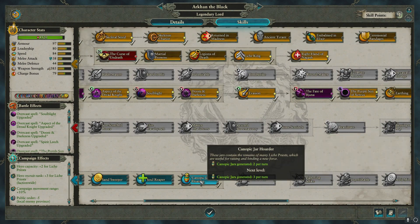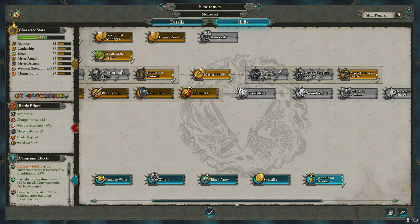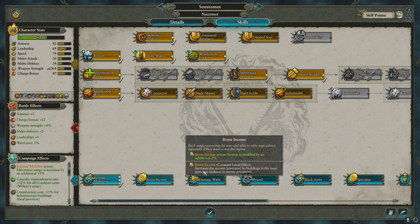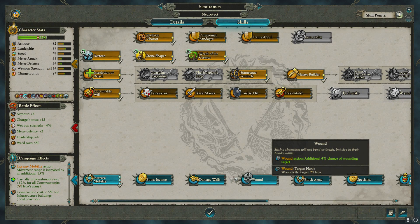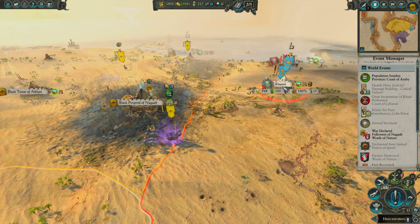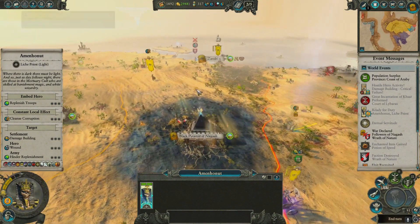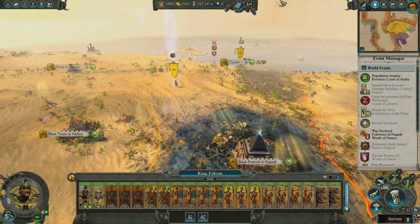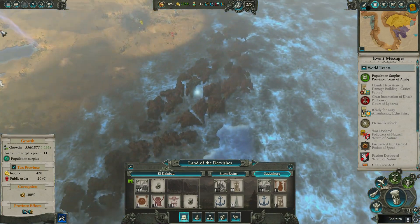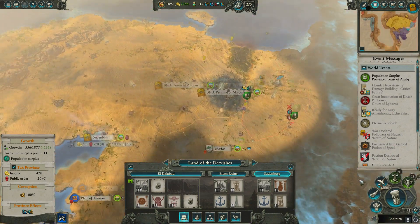We really need this lightning strike, so let's go ahead and get canopic jar hoarder — that's going to help us take care of this ridiculousness over here. How do we want to buff out our necrotecht? We could boost income, that's not bad. We can have him damage walls — that is actually a good idea. We can pull him out ahead of Arkin's army and damage some of these walls, because that is the greatest weakness of the tomb kings that I've noticed — they have a hard time dealing with siege battles since they're really not meant for sieges. We might even take over the pirate island of Sartosa.